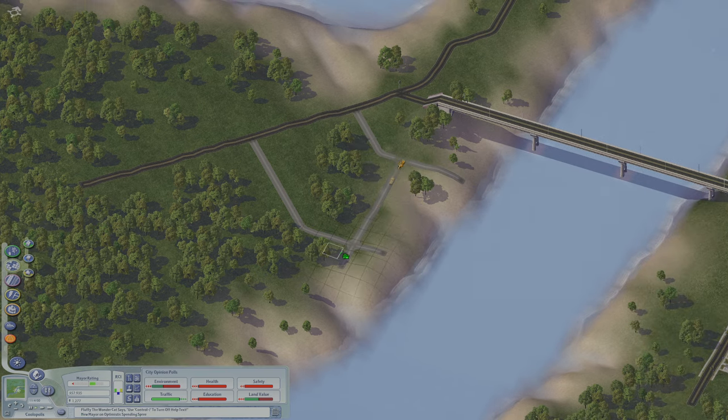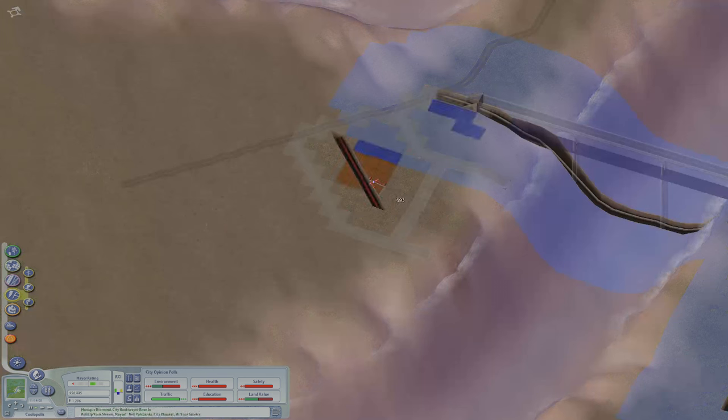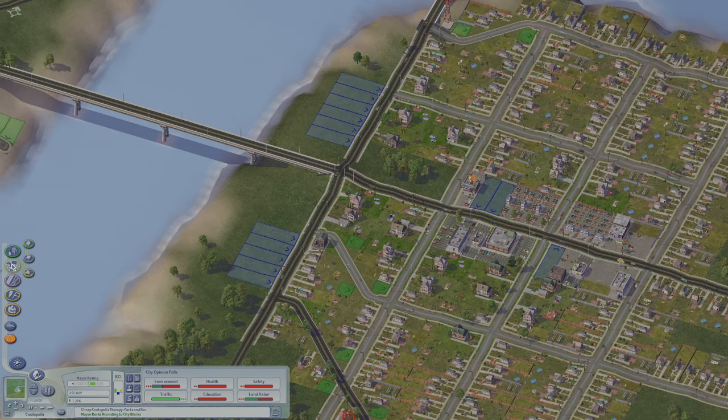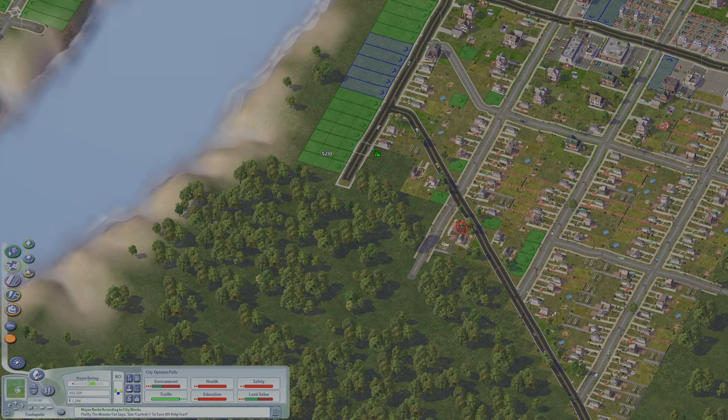I'm not going to be too strict with how the grid looks — I want the city to be more realistic than anything. We'll connect the water and put some shops along this coastal road, as well as some residential. This might change in the future as the city grows.